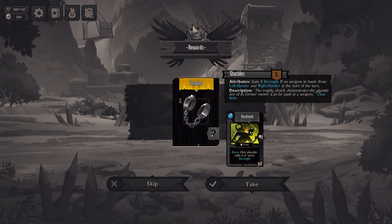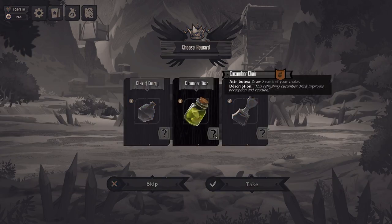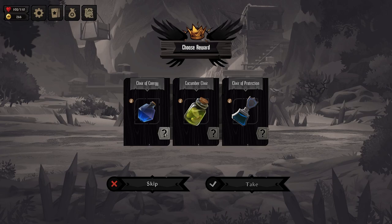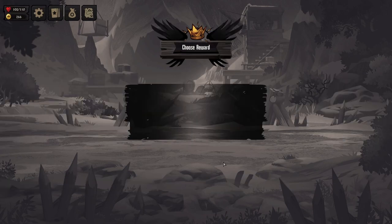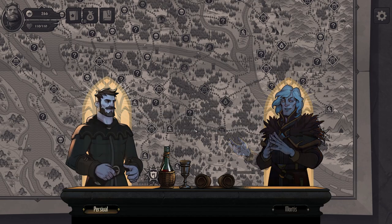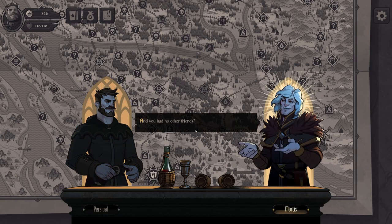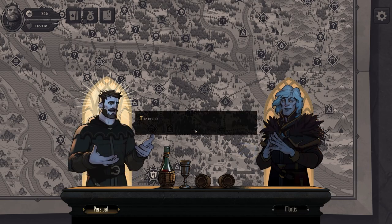Gain 8 strength if no weapon in hand. Draw left-hander and right-hander at the start of the turn. Gain 20 HP. Always take energy. We got so many rewards. 'As I understand, Sigismund was your friend in your past life.' 'My only friend — we'd been friends since childhood.' 'And no other friends?' 'Nope.' 'Thanks for rubbing it in.'